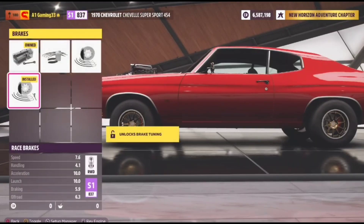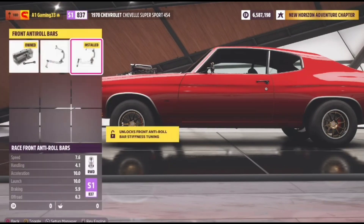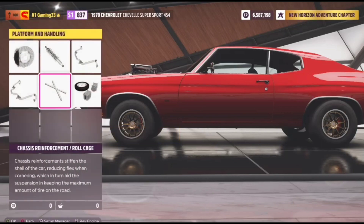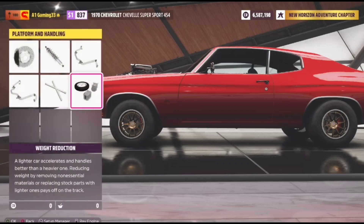You just want to get the upgraded brakes. You want rally suspension. Everything else — your road bars — upgrade them to the max. This road bar, upgrade it to the max. Your chassis reinforcement and roll cage, you don't want those because they add weight to the car. And then of course, get the weight reduction.